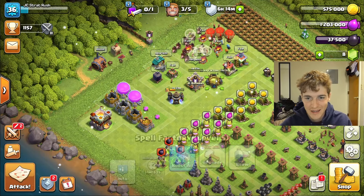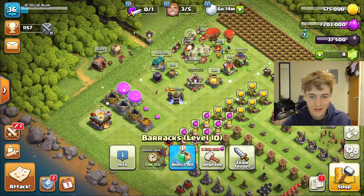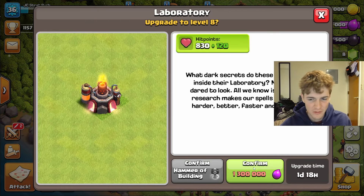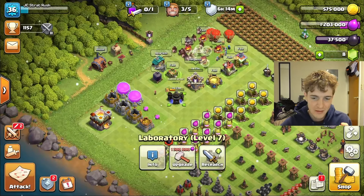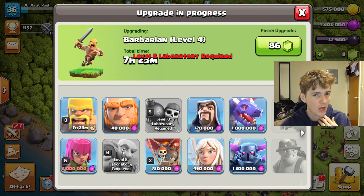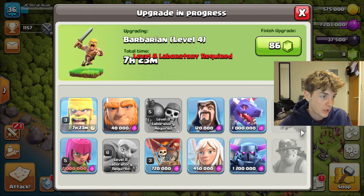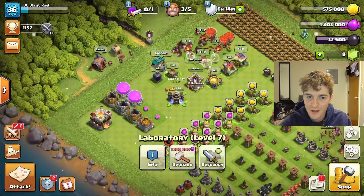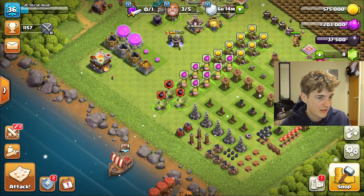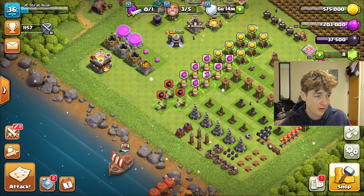Now we have 1.2 million elixir left over. I want to upgrade the Laboratory next, which looks like it'll just be one raid. The main reason is that once we get to Town Hall 11, we're going to want to upgrade goblins right away so we can unlock those Sneaky Goblins.